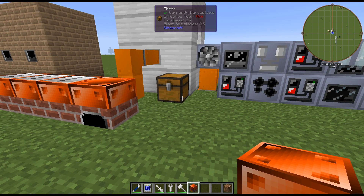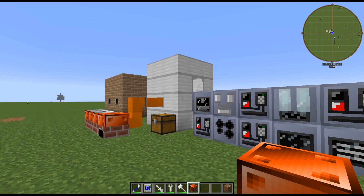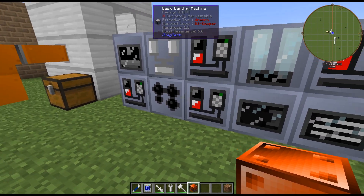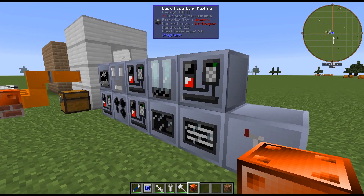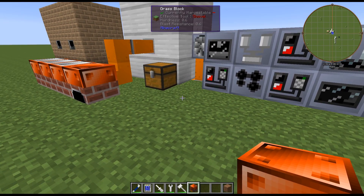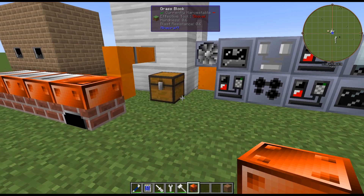Hello, my name is Garx82 and welcome back to my Greg Tech New Horizons tutorial series. Last episode we got into some of the beginning machines you want to craft up in the LV tier, and this episode we will get through a few more LV machines and get our blast furnace up and running, which is kind of the end of the LV tier and starts the MV tier — aluminum and the blast furnace.